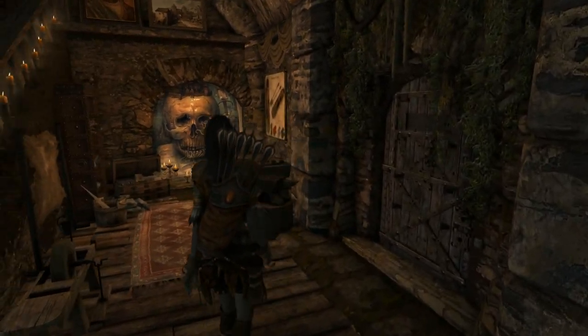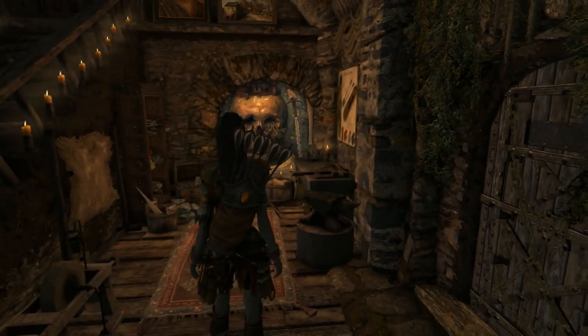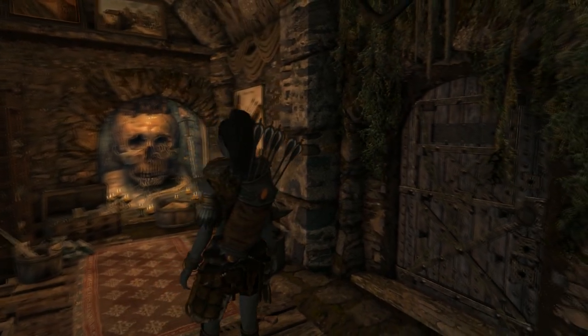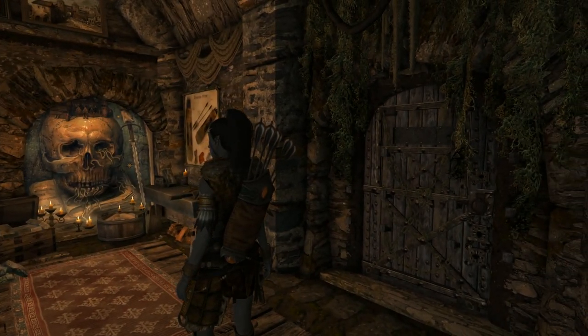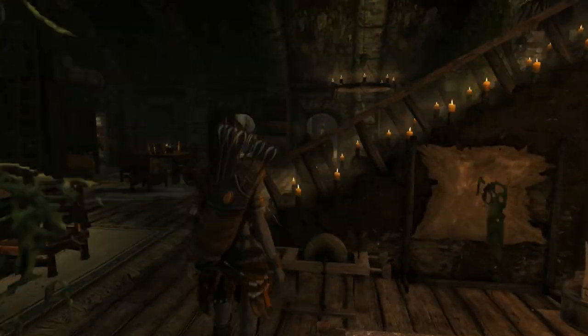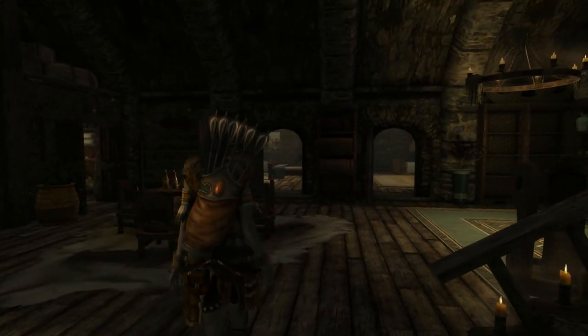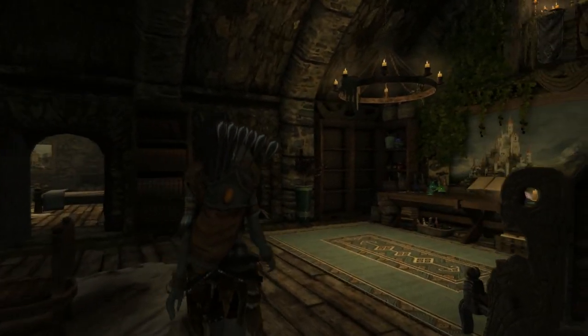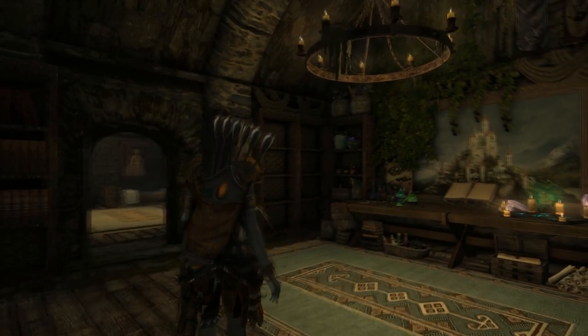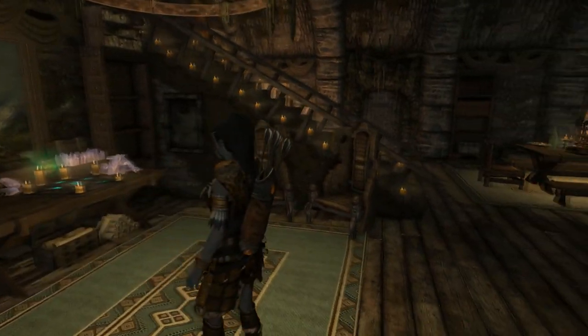Wandering over into the smithing area, you've got everything you need here bar a smelter — there is one in Riften nearby. I love that mural on the wall, it's really great. Candles up the stairs — the vibe here is really great. And we're walking around into the enchanting and alchemy area.